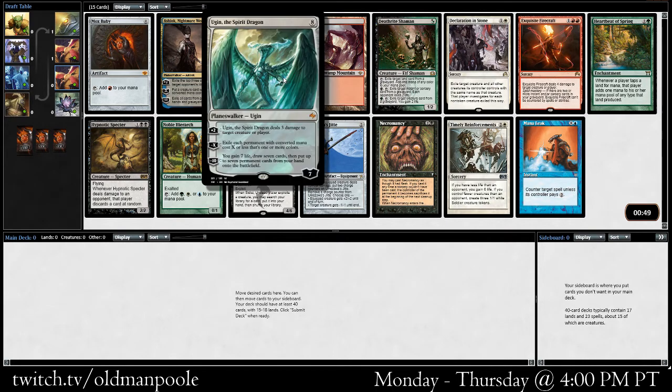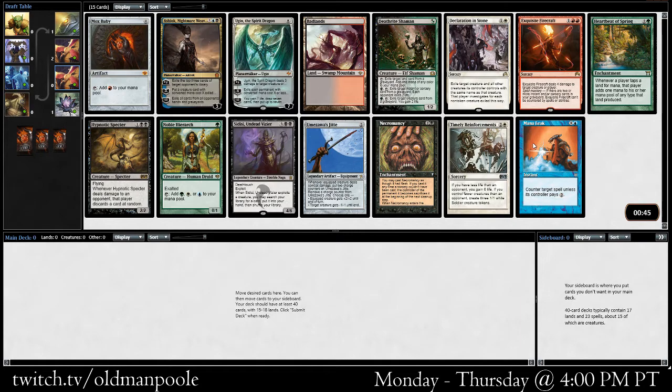I have yet to play with Ugin in any of the cubes. I don't think I've ever played Ugin. I would like to someday. I don't know if this is the time for it, but that is powerful. I like Deathrite Shaman. Herbeak of Strings is kind of interesting. This is kind of a medium pack. JTA is really good in some decks. Hierarch is fine. Mana Leak — a bunch of reasonable stuff, but Mox Ruby definitely takes the cake.